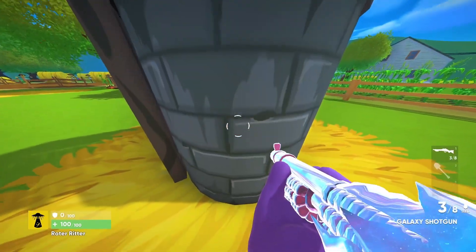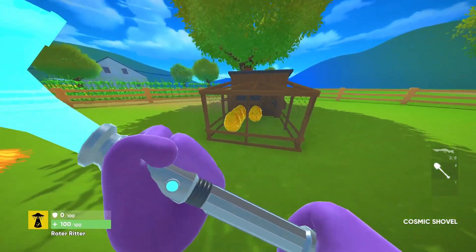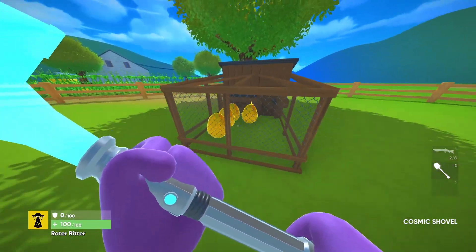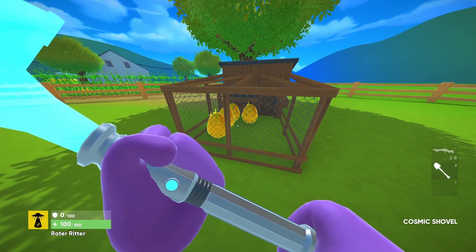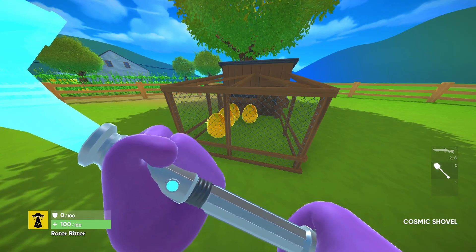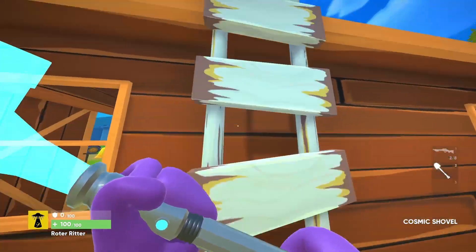Egg number four is over in this well and you have to jump to be able to see the egg so you can shoot it. One thing you will notice is that there are eggs inside of this chicken coop — these are just to keep track of your progress and show you how many you have. You're not able to do anything to them and they will not break at all, so don't waste your time trying to mess with them.